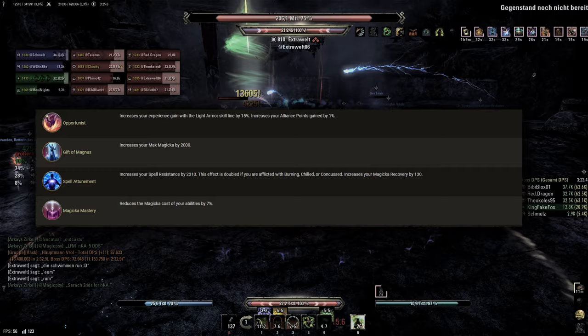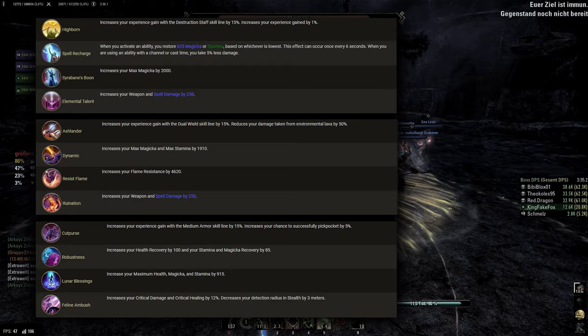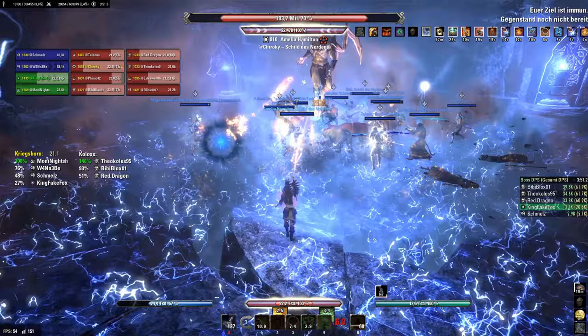We obviously also need the racial passives, and talking about race, I recommend Breton the most for the amazing sustain and survivability. But Altmer, Dunmer and Khajiit also work great. Templar has enough tools to easily build around those lower sustain races, and they are ideal if you want to play as a damage dealer from time to time. Argonian also isn't too bad, but I just wouldn't recommend it — it is essentially a considerably worse version of Breton.